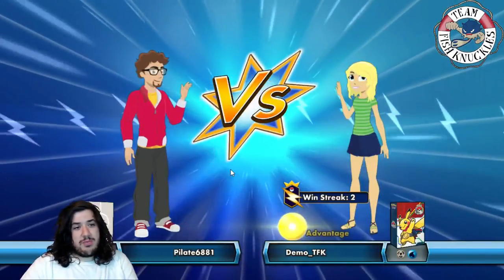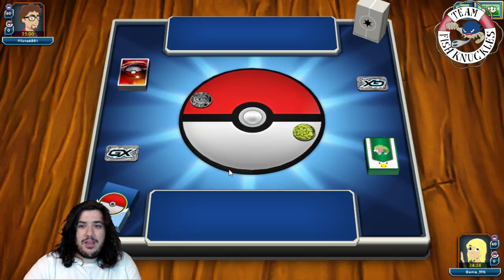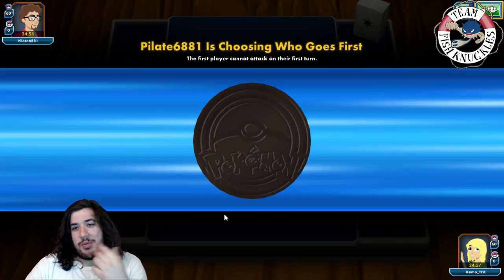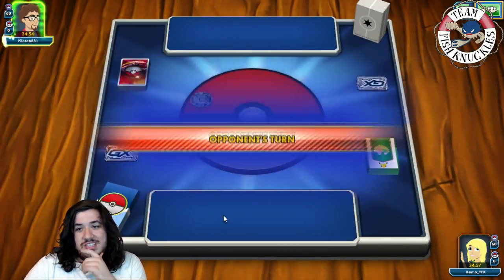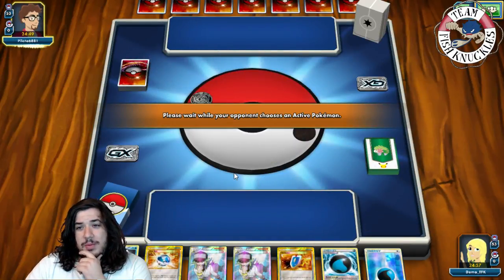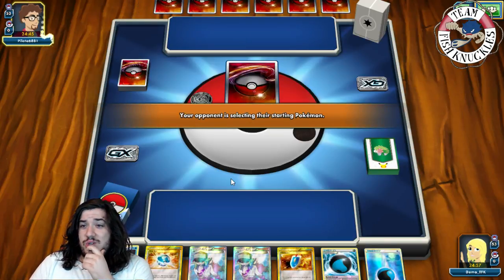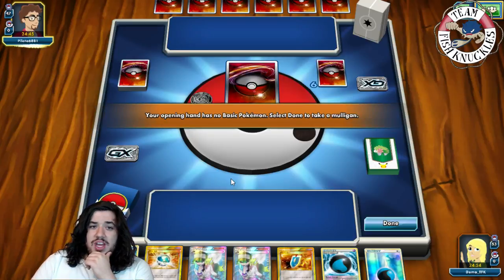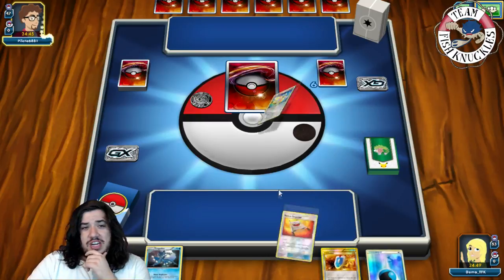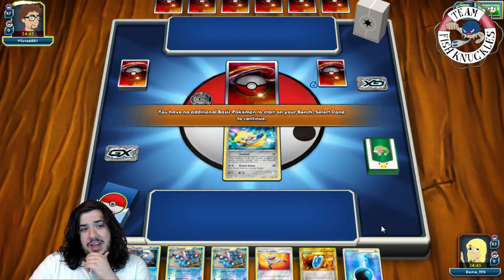Our first opponent, pilot 6881, has a Lightning/Grass deck. I'm not the best Greninja player — it's a difficult deck. Sometimes you brick: you don't draw into Frogadiers, you don't get set up with Greninjas, and you just lose. We're going second, so he might knock out one Pokémon, but then we'll be able to Water Duplicate.